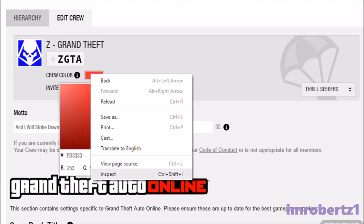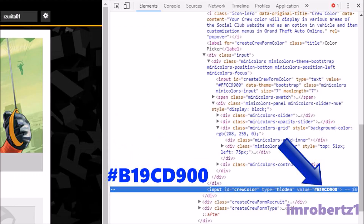Go to Social Club Rockstar Games, manage crew, edit crew. Right-click on your crew color and click Inspect. Now change the value in this spot to hashtag b19cd9 00.